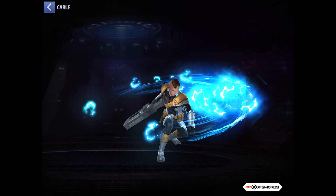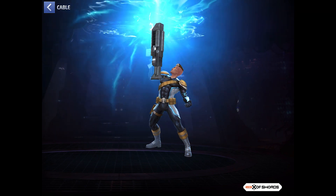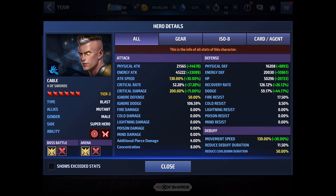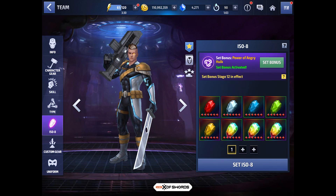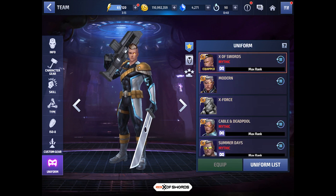Hey guys, welcome back to the channel. Today I'm going to show you a comparison between the new Cable uniform and the previous Summer Days one. Let me go ahead and show you the stats real quick. Everything is pretty much maxed — he has a critical rate buff on his second skill so that will get sorted out. I don't have any OBs on him. The ISO 8 set is stage 12 and he's rocking a CTPE, not reforged.